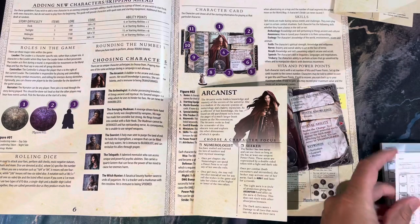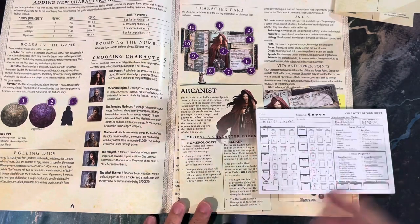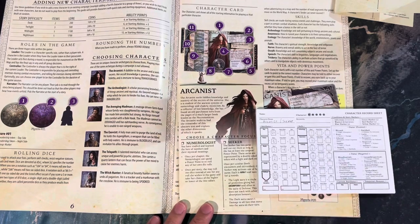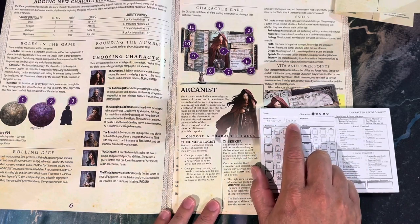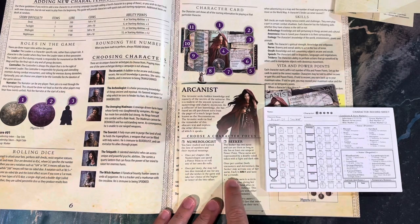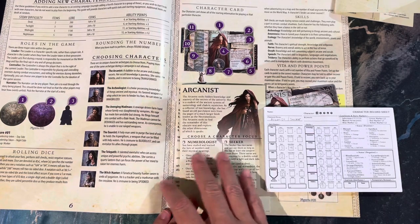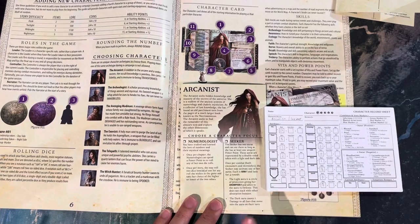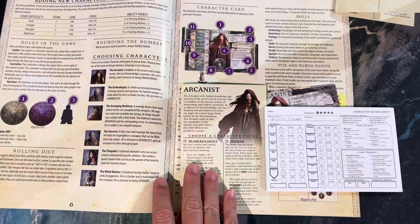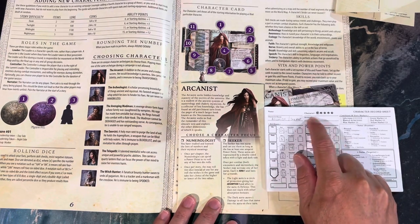I've started filling out the character sheets and want to walk through a few things. This is the Arcanist sheet, and for focus I'm going with Seeker. I really like the aura option for a ring of protection. I'm not as keen on rerolling dice since I feel like an item could handle that, whereas the protection aura seems unique to the Seeker focus. Let me know in the comments if you'd argue for Numerologist instead.